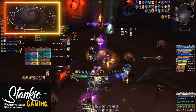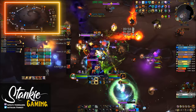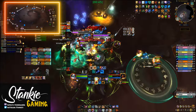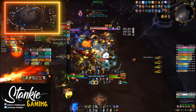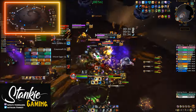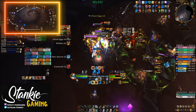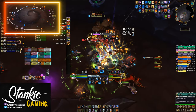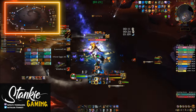Moving over to the add side: bring whatever classes deal the most consistent AoE and decent single target damage — boomkins, fury warriors, windwalker monks, for example. The goal is to kill each add set before a new one spawns, using the fewest players possible, as long as those players don't wet-noodle the boss in phase two. On mythic, pretty much every add spawn has twice as many mobs and always spawns two sets of adds in quick succession.